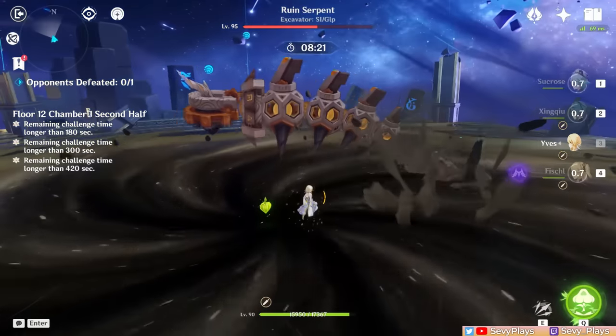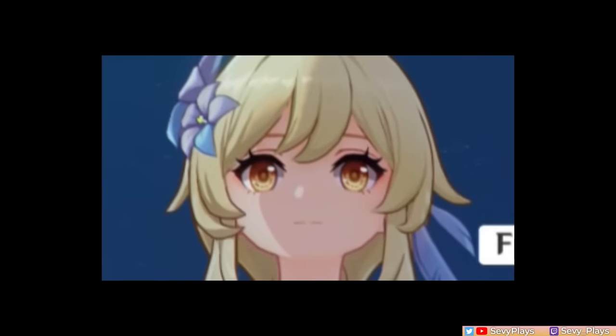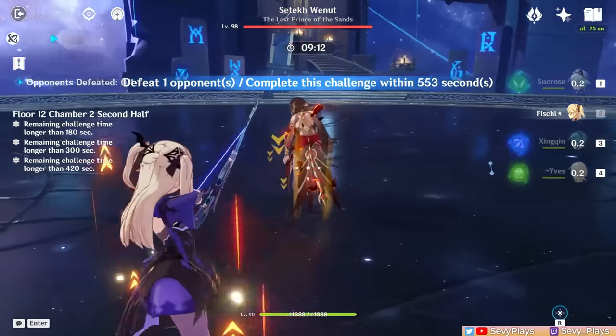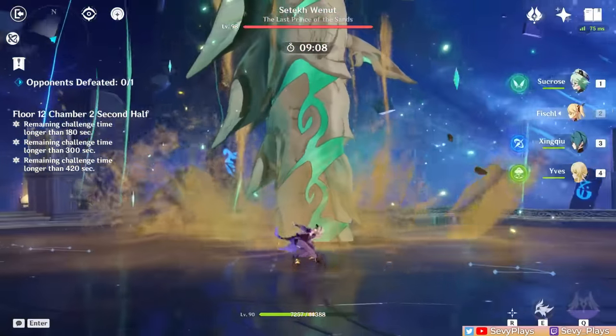This time, both the infamous Ruined Serpent and Weynut are back in Floor 12. There are also waves of various enemies like Mechs, Eremites, and more, so as usual, this guide will discuss some tips and strategies that you can use to hopefully give you an easier time in these chambers.